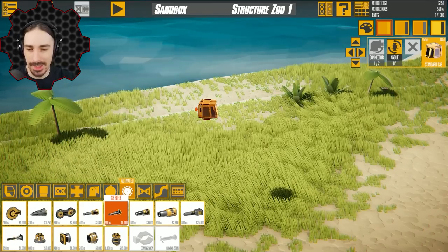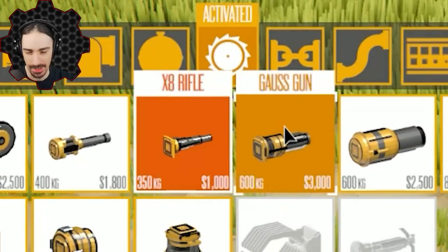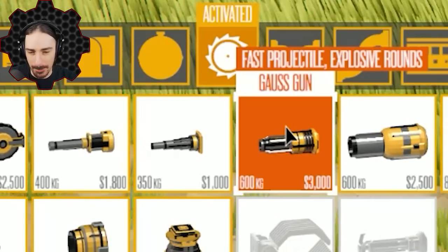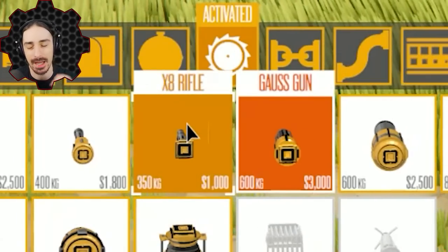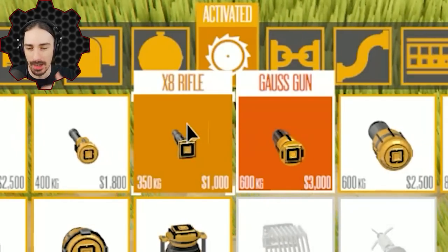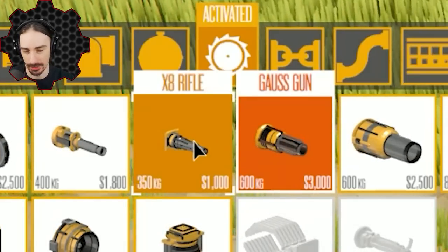A recent update to this game introduced the X8 rifle, which you just saw 100 of being used at the same time, and the gauss gun, which is basically an explosive ammo version with a little bit more power on impact. But for our purposes the X8 rifle is going to be a better option because it has a higher rate of fire, and the higher our rate of fire the more control we'll have over altitude — there'll be less downtime between each recoil burst.